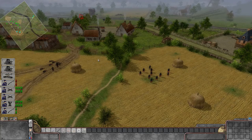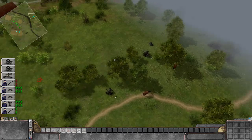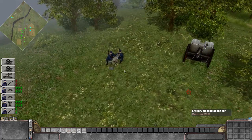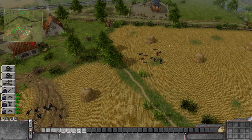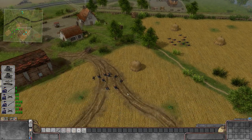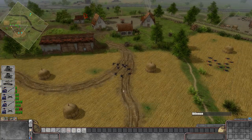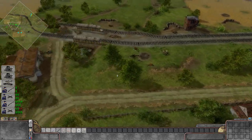Through the magic of editing and autosaving — which you're probably going to be using a hell of a lot more in this game — we've set up our positions a little bit differently now that we know exactly where the enemy is going to come from. We've got two guns a little closer to where the enemy will spawn, plus our machine gun ready. Our troops are well away from where the scripted artillery is going to fall.